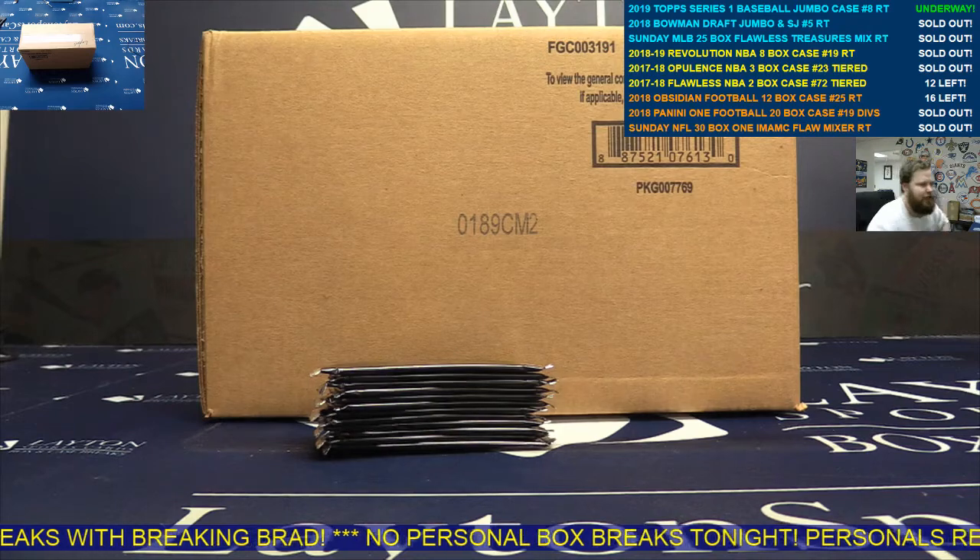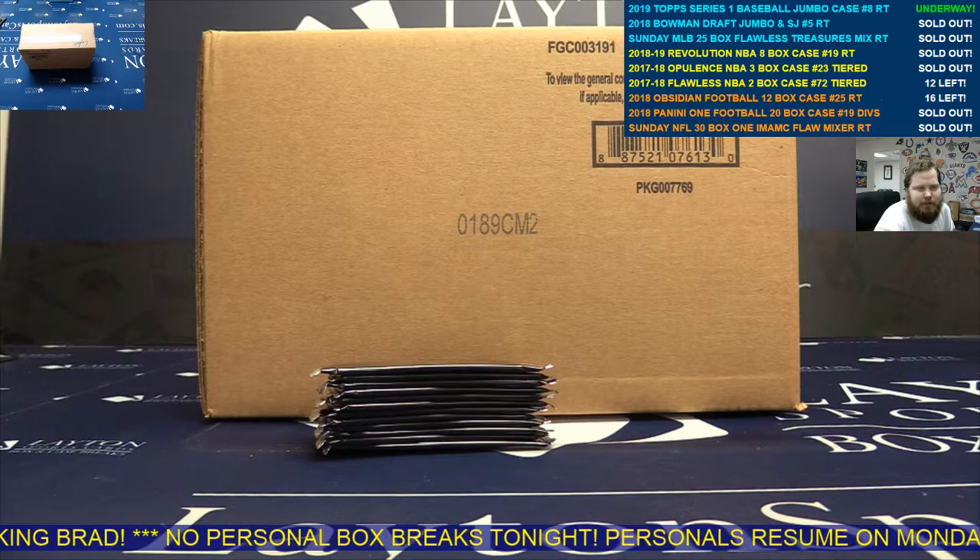Hey guys, Brad here for Leighton Sports Cards, ripping the first break of the night. This is 2019 Topps Series 1 Baseball Jumbo Six Box Case No. 8, with 12 silver packs, random team style.